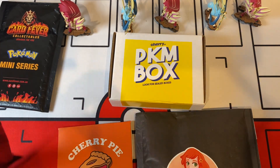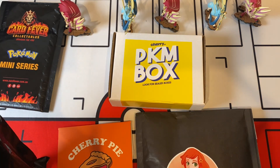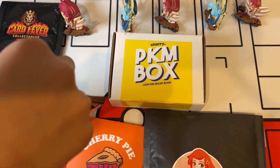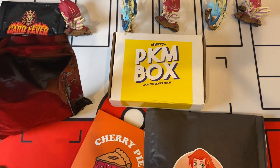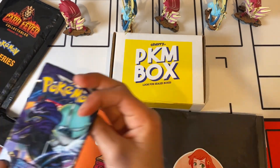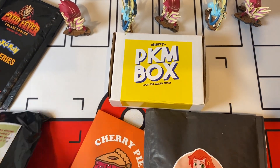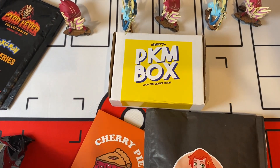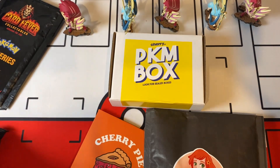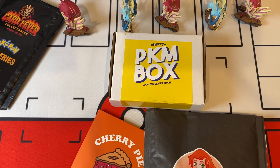We're not going to open these packs, we're just going to see which packs we get. There's a one in 25 chance that we'll get Wizards of the Coast. We got Chilling Reign, Astral Radiance, Battle Styles, Fusion Strike, Lost Origin, and Battle Styles. No Wizards of the Coast — we just got shield packs.